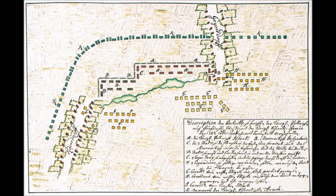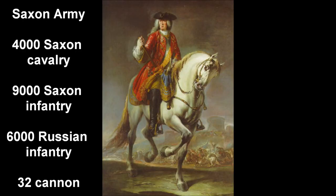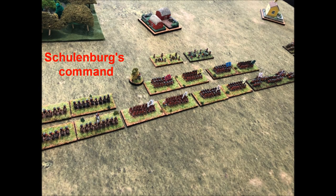The Saxon army was led by Field Marshal Schüllenberg and consisted roughly of 4000 cavalry, 9000 infantry, and a contingent of 6000 Russian infantry. In our game played at the brigade scale, both armies are divided into two separate commands. Schüllenberg is in command of the Saxon right cavalry wing as well as the center infantry and artillery. He is an average commander rated one in the Twilight of the Sun King rules.